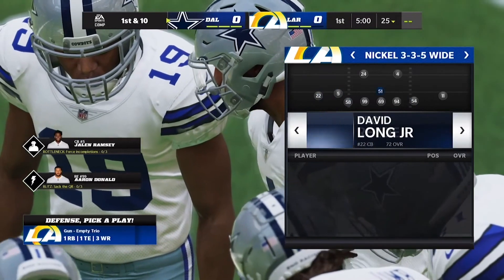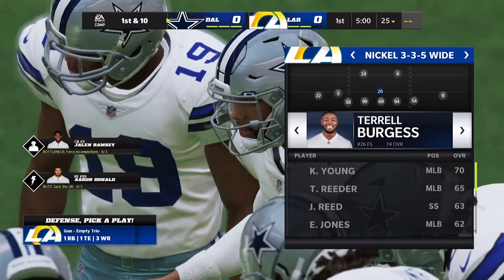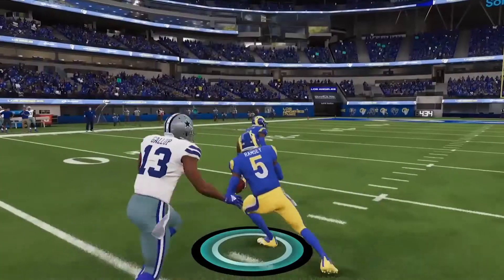Sub your middle linebacker out for a safety — DBs get better animations than linebackers. We see a first down throw for Prescott, and then Prescott throws his third interception of the game.